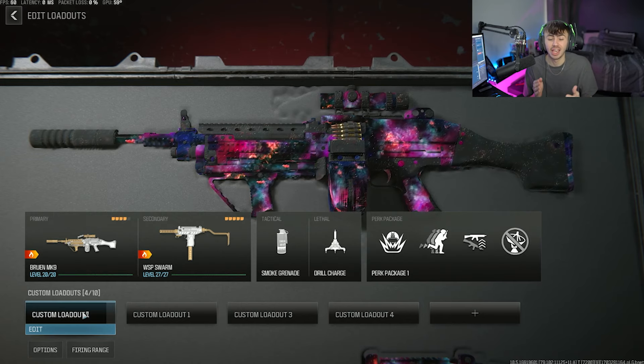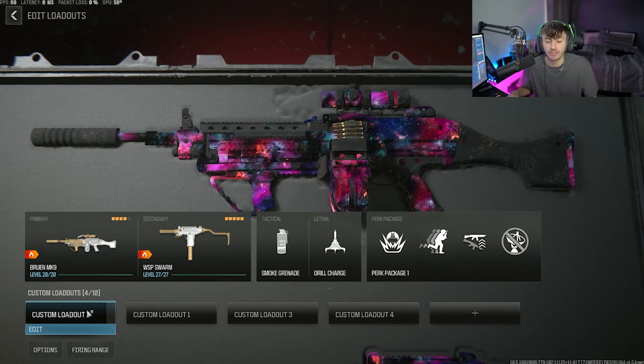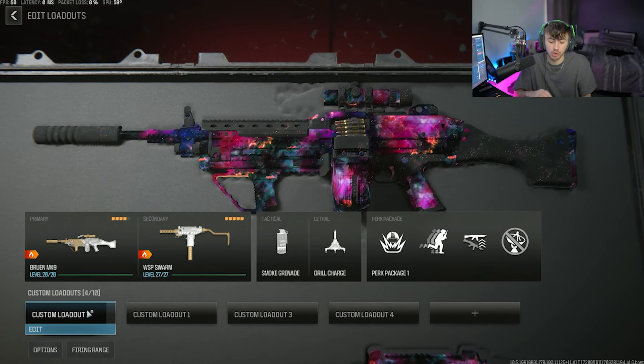If I have the WSP Swarm on my back, the XP isn't going to go towards that — it's going to go to the Bruen, which is the gun in my hand. So when you're finishing those contracts, make sure the gun you're trying to level up is the one that's out and in your hand. You can quite easily run around, use a vehicle to get from contract to contract, and if you've got a full squad trying to do this, it's going to be very easy — especially if you're avoiding bounties and most wanted. You can do a lot of contracts in-game without fighting anyone, just flying around the map four-man deep. The one key thing: have that gun you are trying to level up in your hand at the time of finishing a contract.